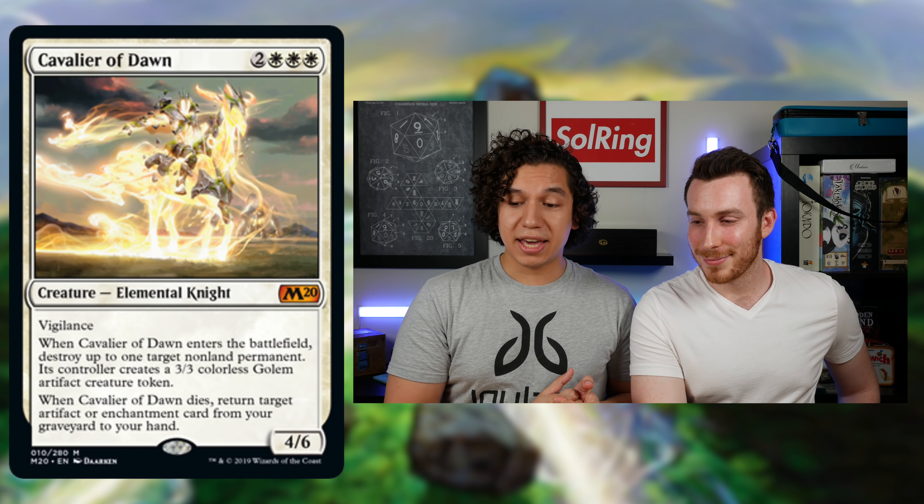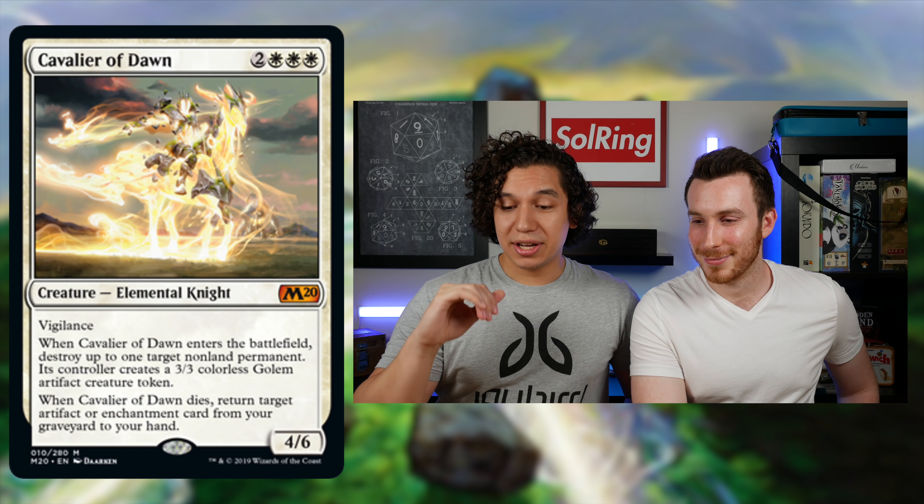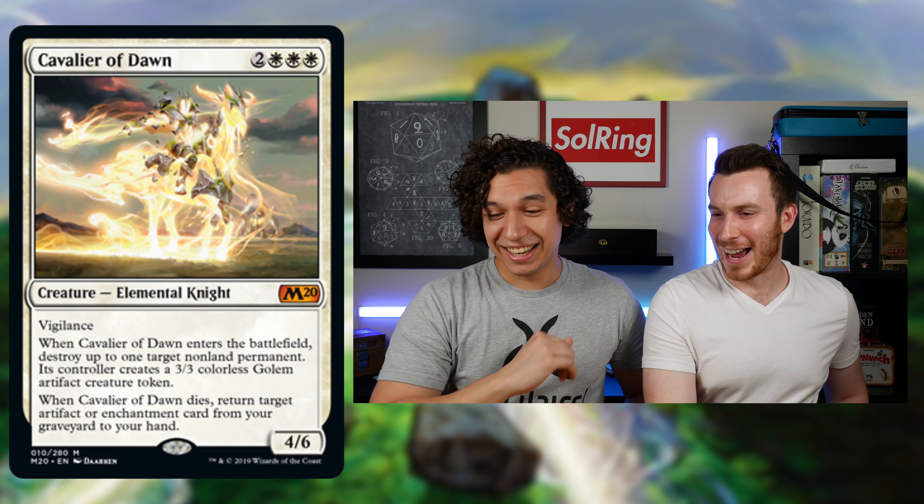I'm building an Orzhov list for Selenia the Dark Angel, and Brought Back in that list might actually be really good. The only issue is having enough white mana. What's funny is she actually has more white mana on average than Tishar, who's mono-white. I think that is the only real cEDH-worthy card from white in M20.